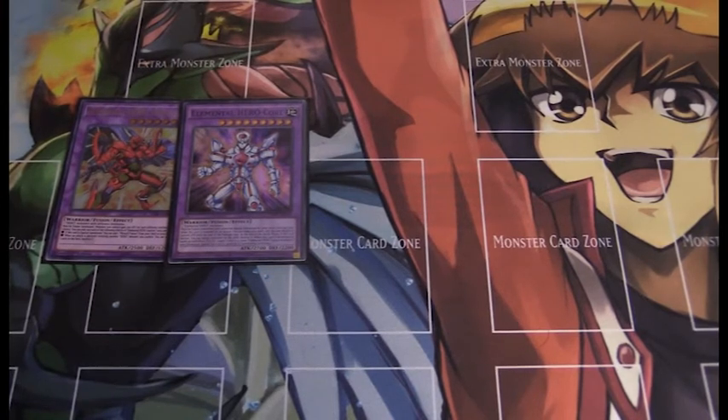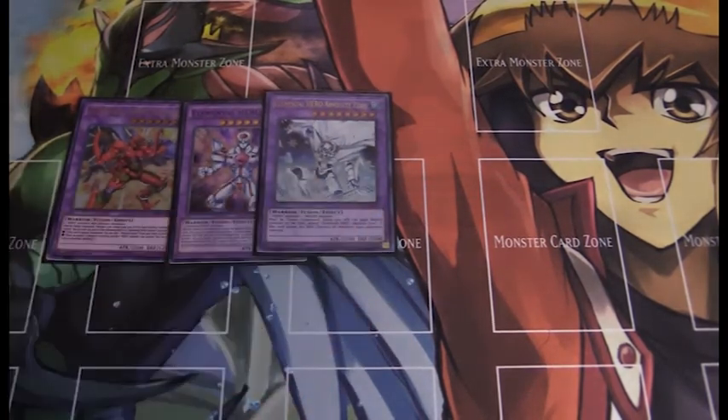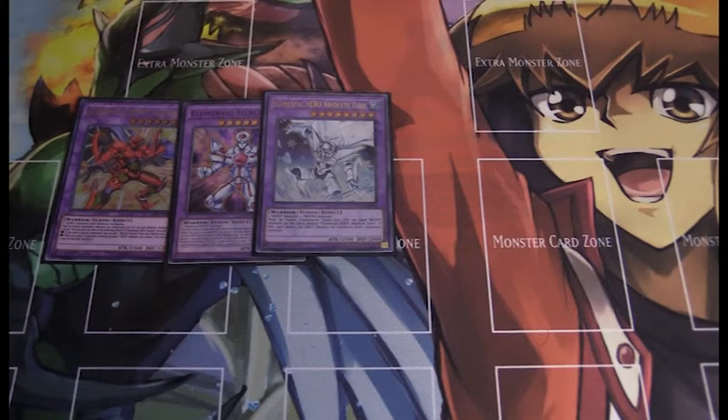Next, going into the Elemental Heroes that mostly just need an attribute — definitely the strongest is Absolute Zero. It requires just one Hero monster and one Water monster, which we have covered with Liquid Soldier and two King of the Swamps. If your opponent is playing a Water deck, you have Super Poly as well. When Absolute Zero leaves the field, he destroys all monsters your opponent controls — it doesn't matter how he leaves, he just wipes your opponent's field of monsters.